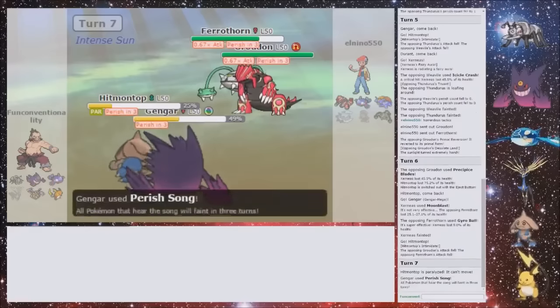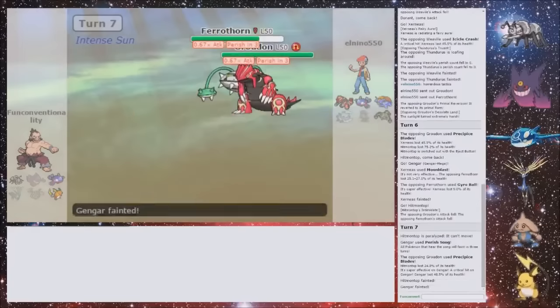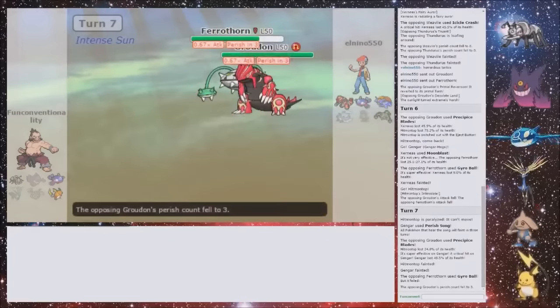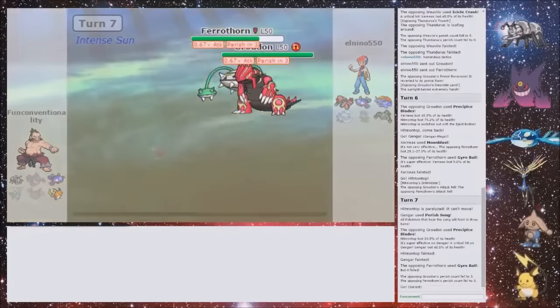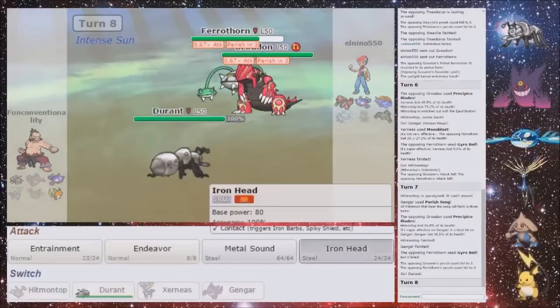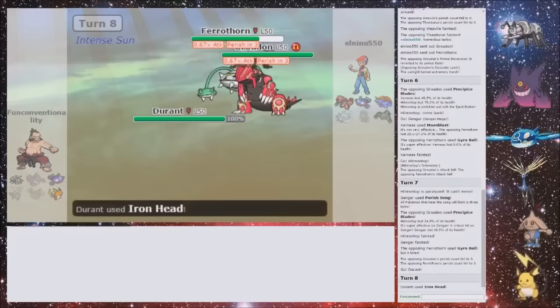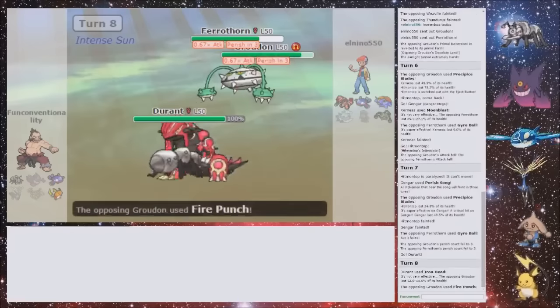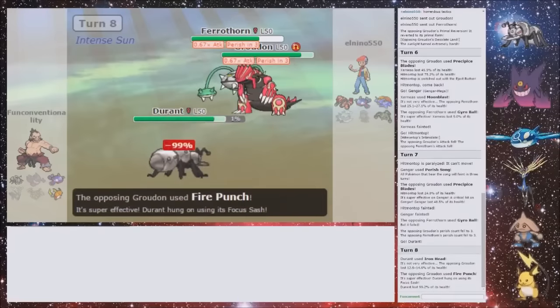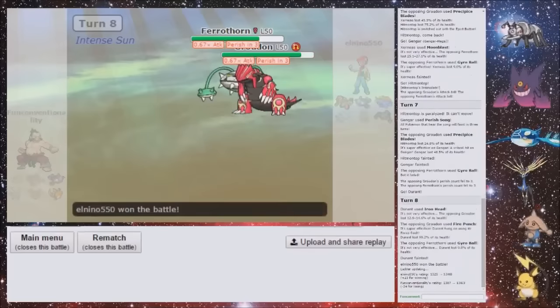Ah, of course — and now I lose. That's a shame. If I wouldn't have got Paralyzed there, I'm pretty sure I would have taken that. Disappointing. I guess I can flinch the Groudon, then he can miss. Like, it's over because I'm Truanting myself — I can't attack next turn, and then he just Fire Moves me and wins. If he misses a Power Whip, I guess. Didn't flinch. But there we go. Oh, that full Para. I probably would have taken that. I'm going to finish on a win — this is a fun team. I'm going to finish on a win.